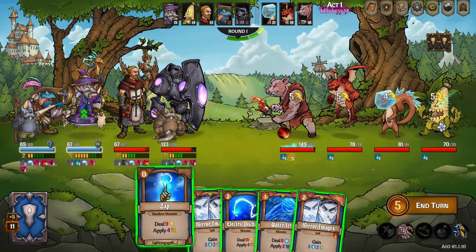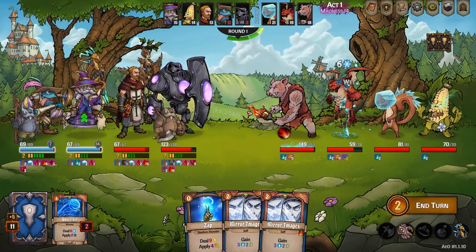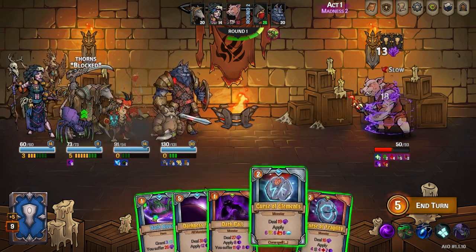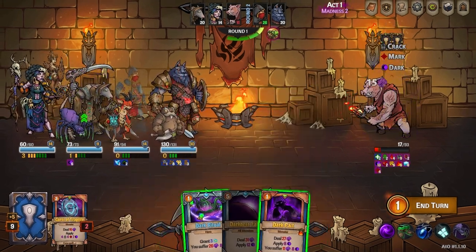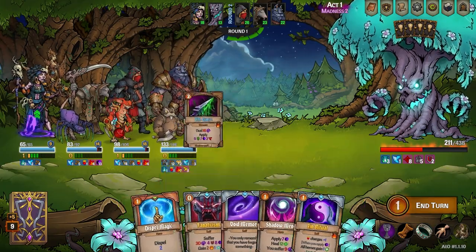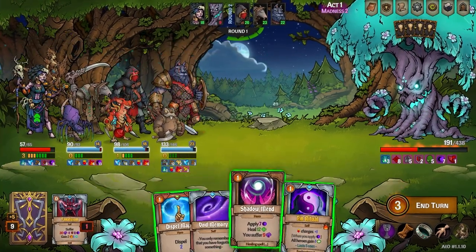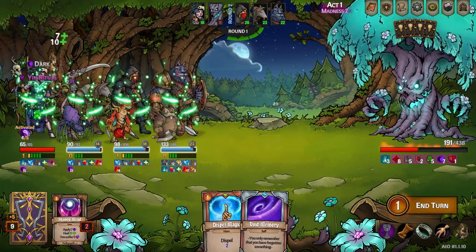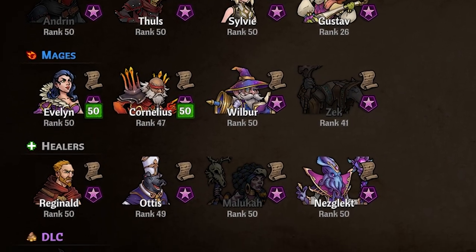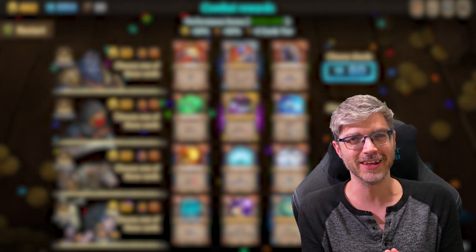Mages mostly deal elemental damage but can also do dark damage, mind damage, and give resources to teammates so they can take better turns. Then you have healers, primarily used for healing, though almost all of them are also exceptional at dealing damage. With all these classes, you really feel like an asset to the team — especially playing with friends, where each character can shine and make a big difference in battles.